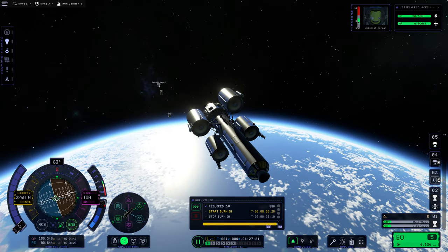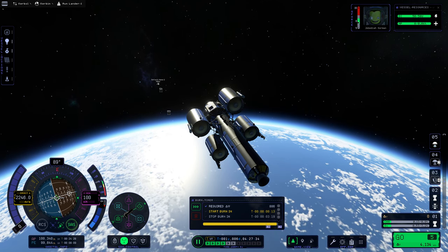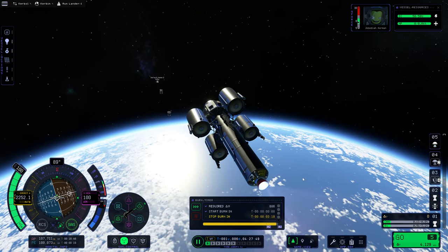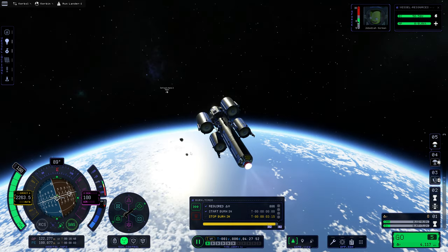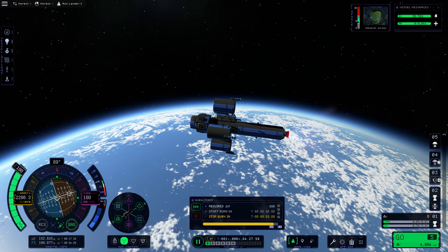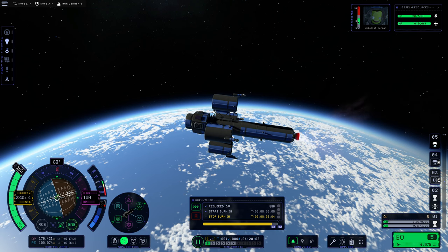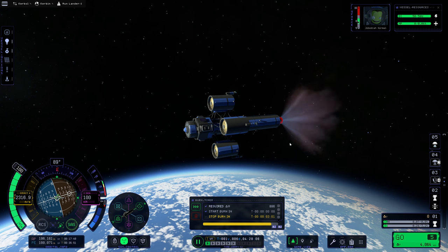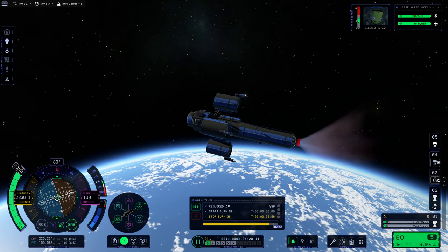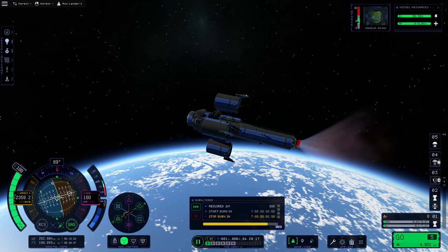We're going to commence this burn relatively shortly — we've got about 20 seconds. We'll warp forward a little faster. 3, 2, 1, mark. We're just going to burn what we can out of this stage, then double-checking the staging. Once this stage is burnt out, we'll commence burning with the next stage, and we'll see how far we get. I fully expect us to be able to land on the moon — the question is the return journey. We've got a lot of delta-v in this though, so it might actually be enough as is.